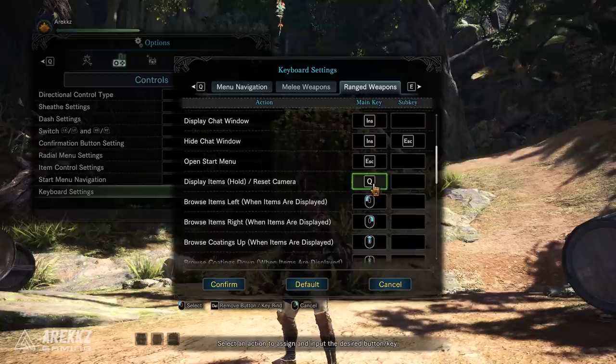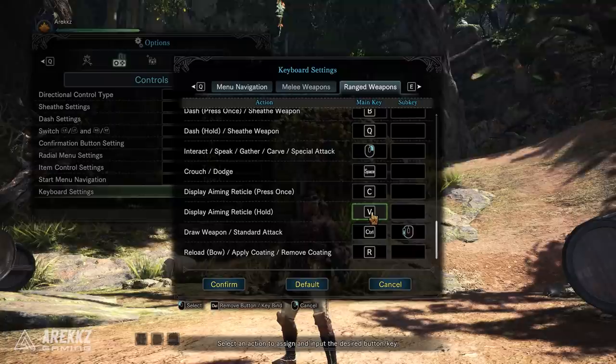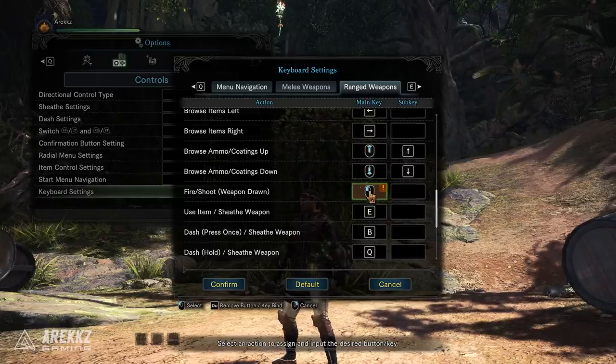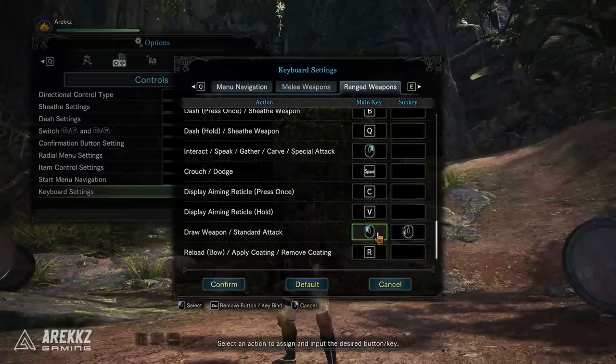Firstly, for some continuity between ranged and melee weapons, remap your display items to Tab and then map sprint and sheath to Q, so that if you're jumping between melee and ranged it won't feel so different each time. Then scroll down and remap the draw weapon slash standard attack to left mouse button. By default fire is set to left mouse button, but the difference is that the fire option above only works when the weapon is unsheathed, meanwhile this bottom option will not only draw your weapon but will also allow you to fire, so it's multi-purpose. Just remap the other fire/shoot option to something you won't use — I throw it on middle mouse button — and then remap the bottom one to left mouse button.